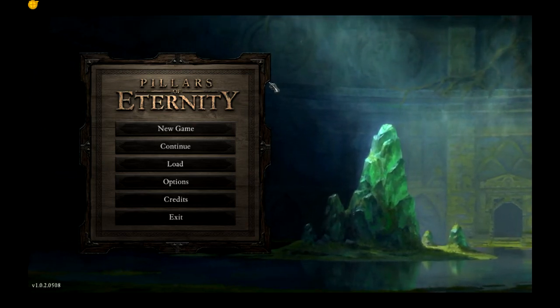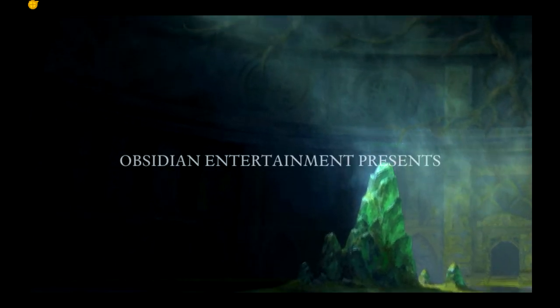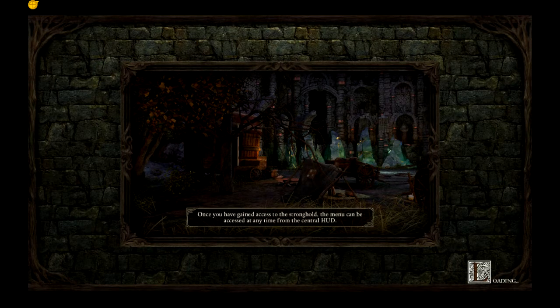Okay, so this one's going to be about character generation. I'm going to give you a couple options of what I'm looking at. I kind of enjoy that it looks like our little indicator is just going to be a yellow blob in the corner. Once you've gained access to the stronghold, the menu can be accessed at any time from the central hub. That means we get a stronghold. I don't see my litigibles but look at the biggities — oh well, I don't really need them, I guess they look neat though.